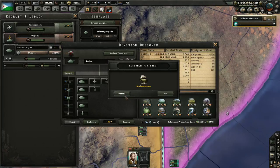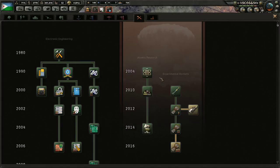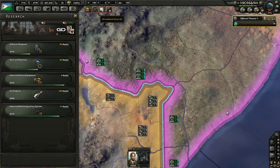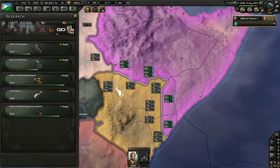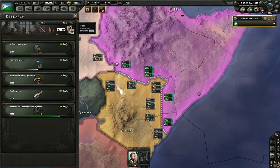Djibouti just got nuclear bombs in 2010, so that's pretty cool. We're actually getting to the point where we can create nuclear weapons. How terrifying is that going to make Djibouti if they've just got an arsenal of nuclear weapons that can be dropped? We're going to have our first nuclear bomb in approximately 363 days.